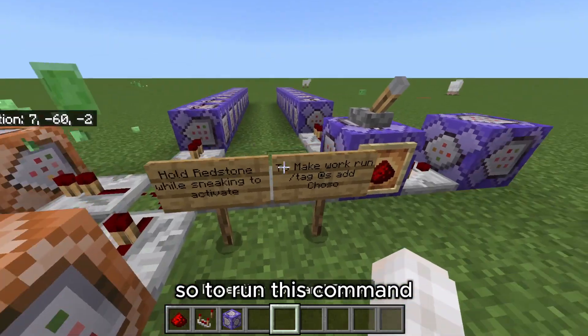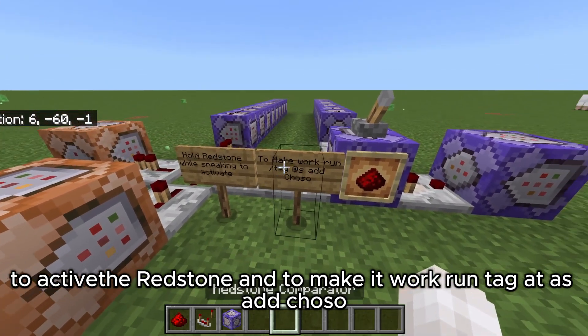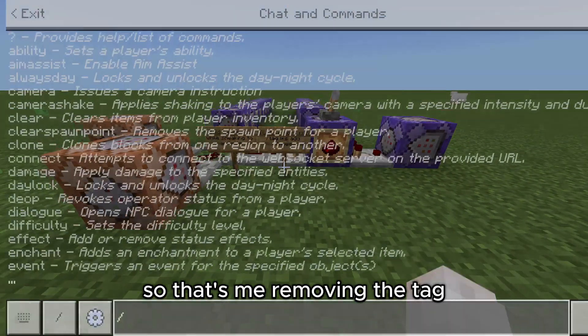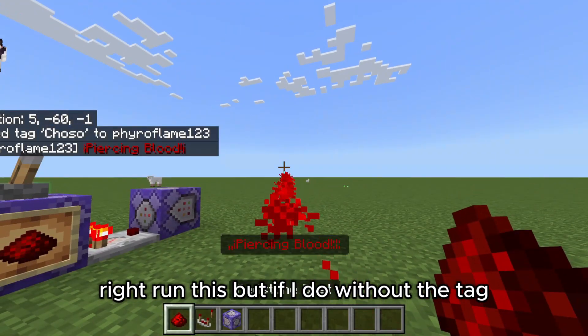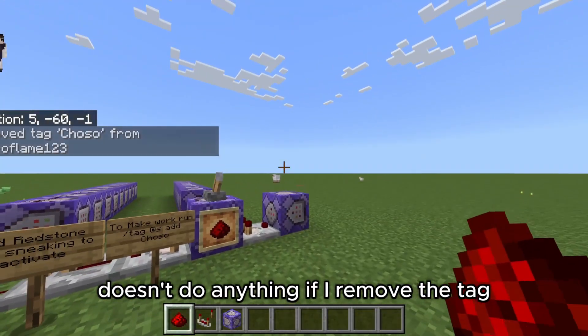To run this command, hold redstone. To make it work you need to tag yourself — I'll show you: that's me removing the tag. If you try to run it without the tag, it doesn't do anything.